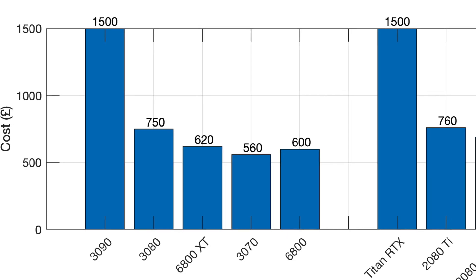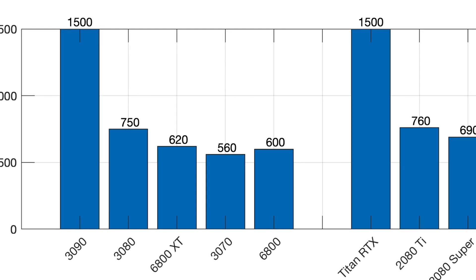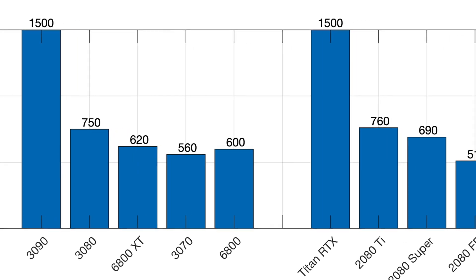Here you can see there are two obvious outliers: the 3090 and the Titan RTX. The 3090 brand new I've got here as £1,500 — you might be able to find some at that price, and indeed that might be the recommended retail price — but these days you won't pay less than £1,700. The Titan RTX I've got here is about the same.